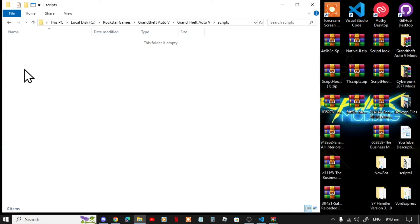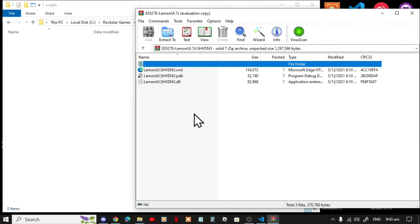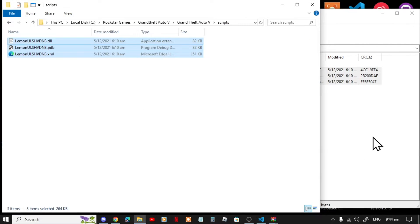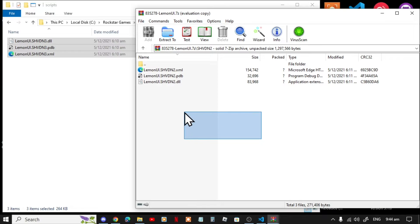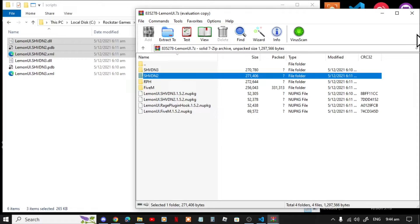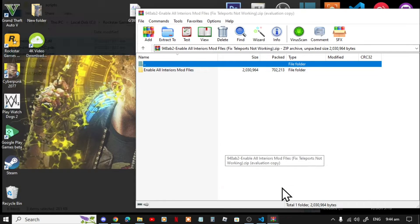Open up your ScriptHookVDotNet folder and let's begin. First, open up your LemonUI extract folder, go to your SHVDN3 folder, select all three files and drag them inside your ScriptHookVDotNet folder. Next, go to your SHVDN2 folder, select all three files and folder except for the LemonUI dot text, and drag them inside your ScriptHookVDotNet folder.